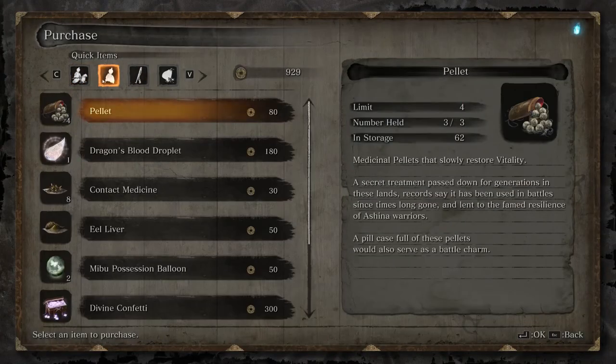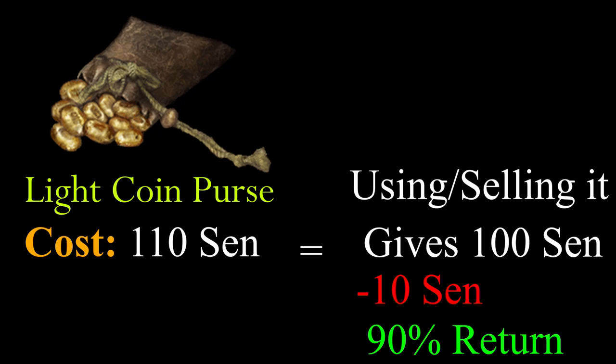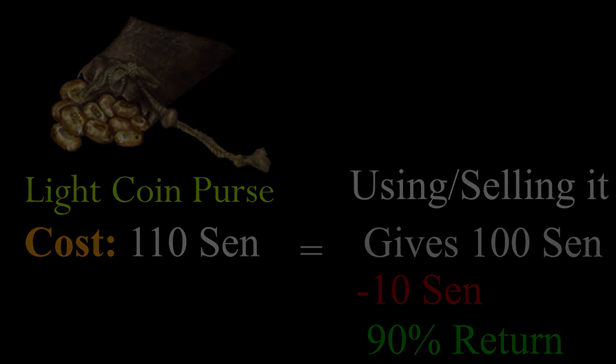It is extremely beneficial to find a merchant and trade for coin purses. This will allow you to save your money in a bag, which you can use or sell to get 90% back of the cost from the purchase. While keeping it safe in a bag, even if you were to die, you would not lose any sen in a coin purse, allowing you to save up to buy more expensive items from merchants or upgrades on your prosthetic tools.